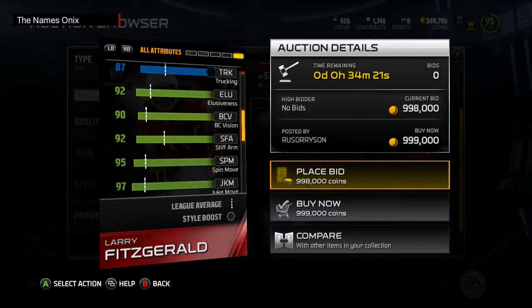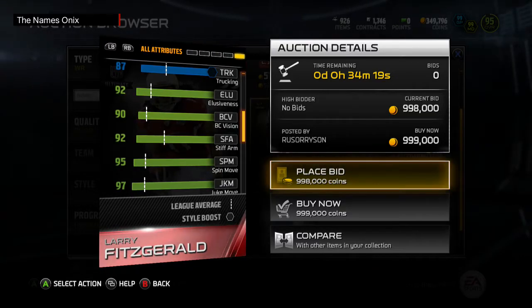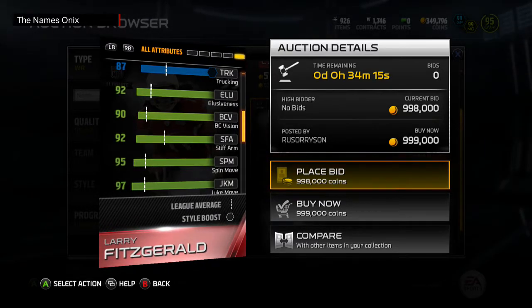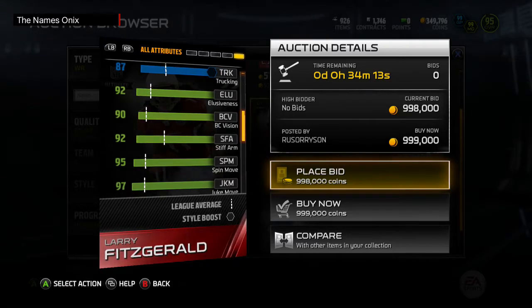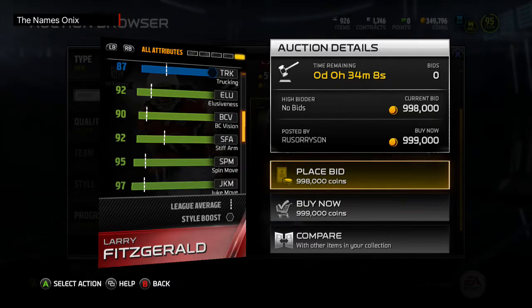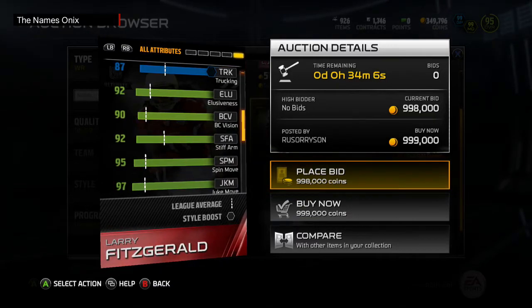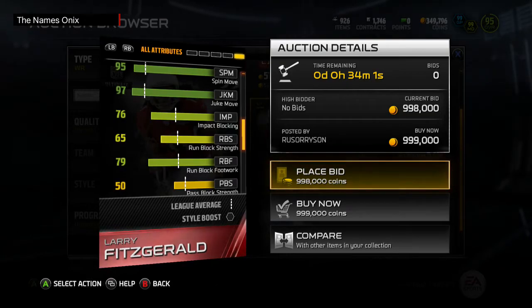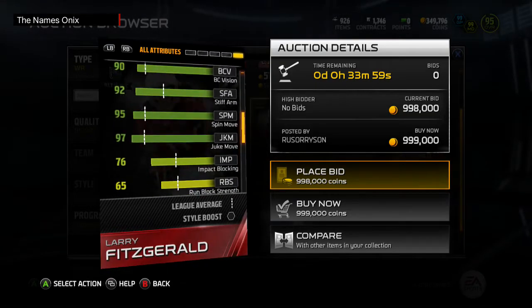I've watched a lot of Larry Fitzgerald, and he's never even looked close to that fast. Obviously it's an Ultimate Legend card, so obviously they're going to make it better than a bunch of other cards. I just didn't know they were going to make it better than Calvin Johnson. 76 impact block, 79 run block footwork — just amazing.